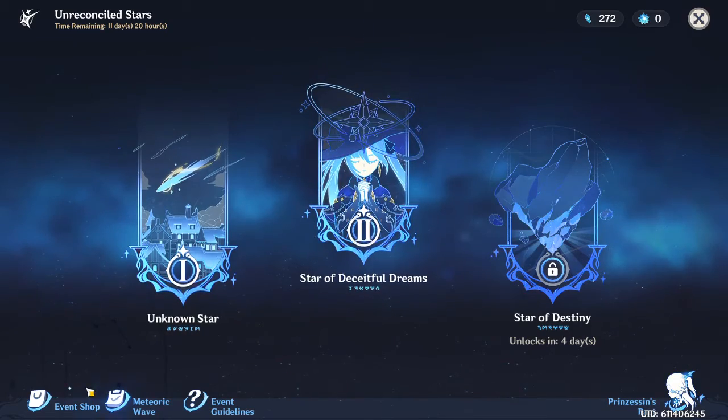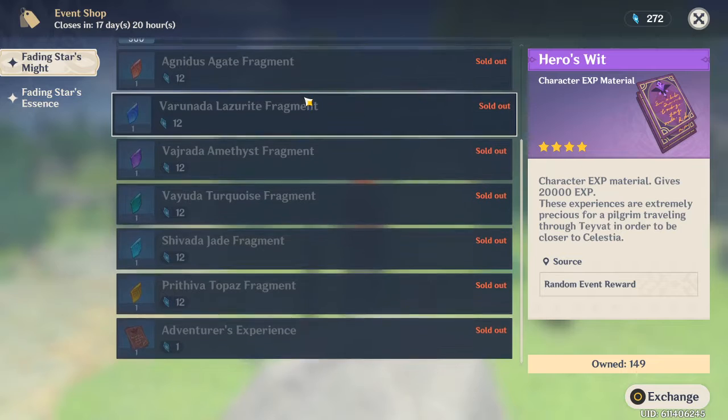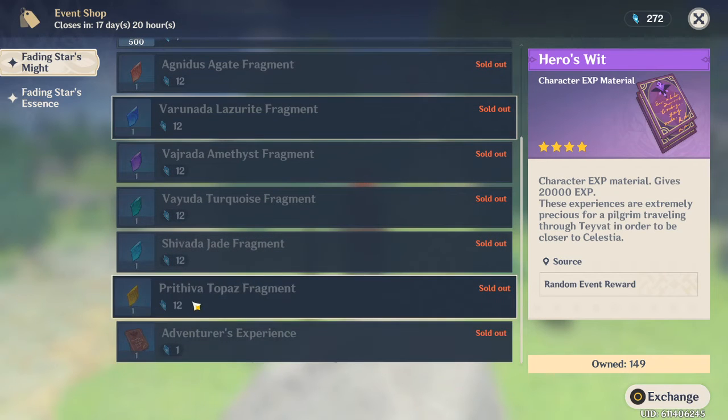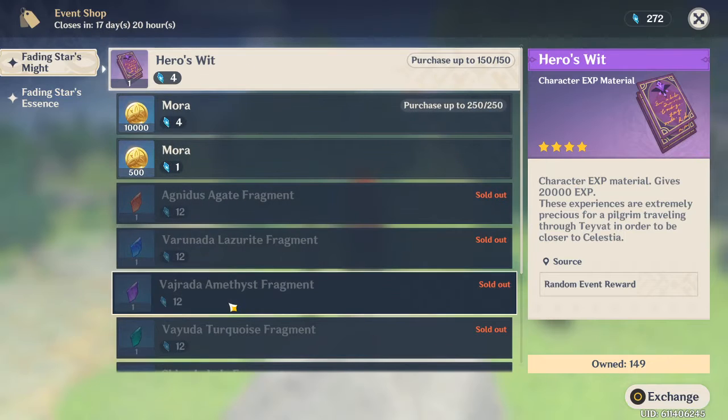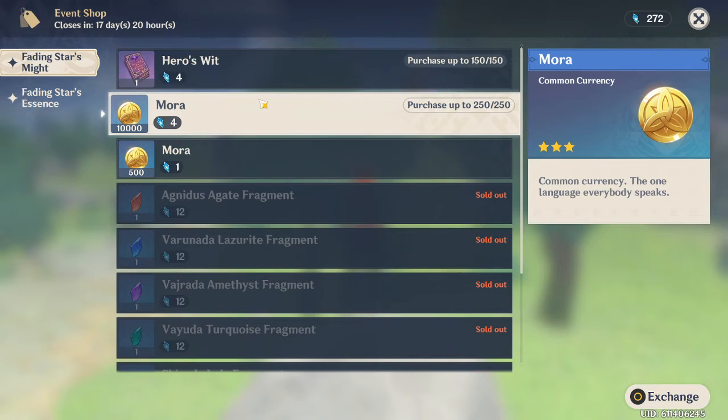We're right here at the event page already. We're going to head into the event shop where we can see all of the items we can buy with the Fading Stars Might. The total cost of all these items is 1,966, the majority of that being from the Mora and the Hero's Wit, which is a total of 1,600 Fading Stars Might.